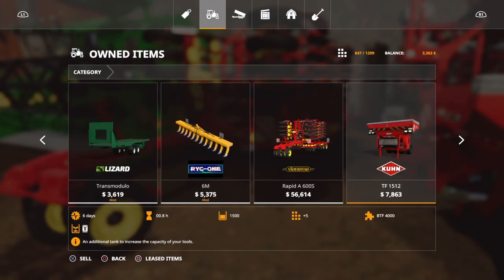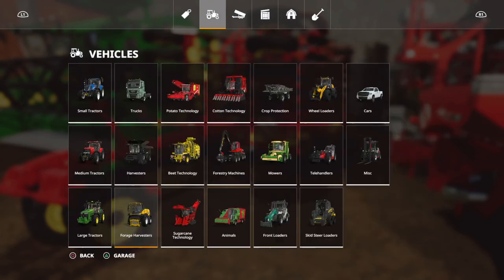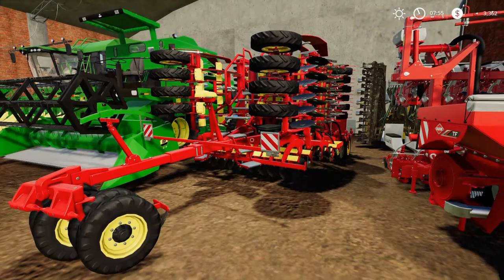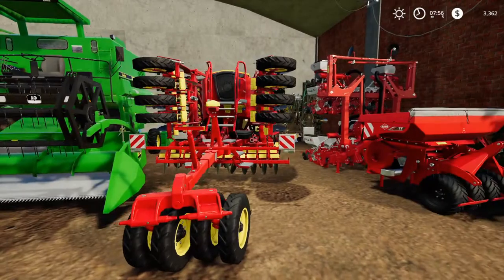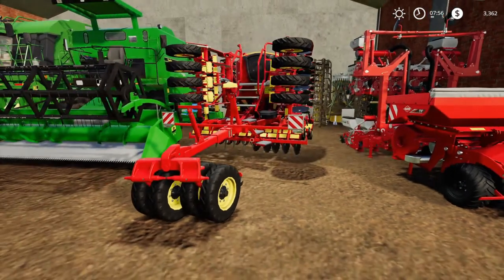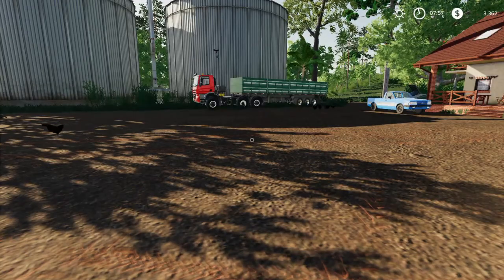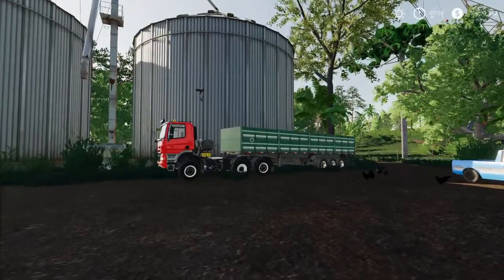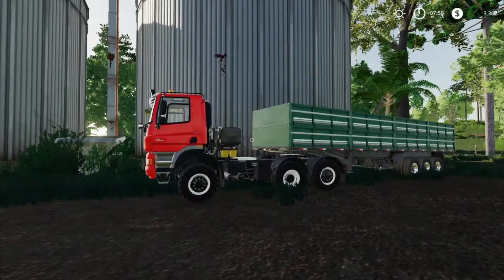So I got rid of the 4-meter wide seeder. I had the money from the cotton sale to do so. Now I'm just getting bigger and hoping to seed my fields much faster. What I also did was selling my oats - I sold 13,871 liters of oats which were in my silo.